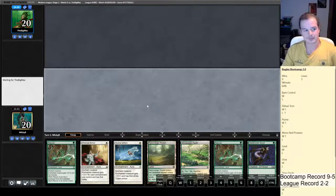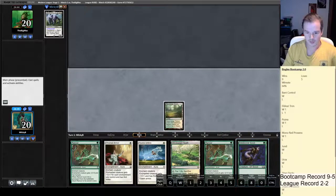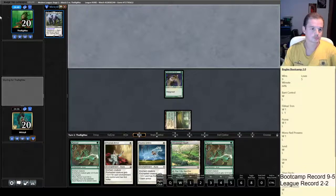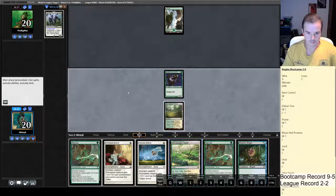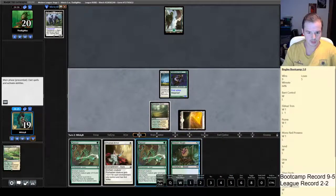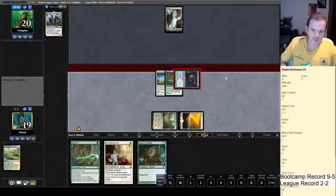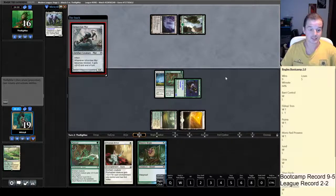Opponent mulliganed to six and has kept his six. We'll lead on Glade Cover Scout. Let's get a Plains. Could be a Ponza deck — I'll put out the Totem Armor, put out the Rancor, and attack for four. Probably should have put out Ethereal Armor — it's one damage earlier. Inkmoth Nexus — is this Infect? It is Infect. Wow. I really want to see a Daybreak Coronet here.